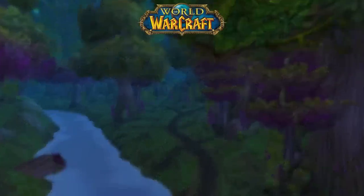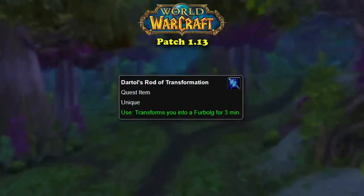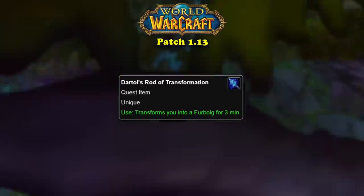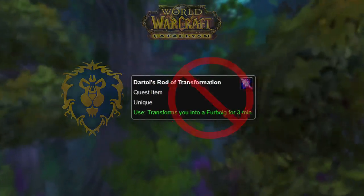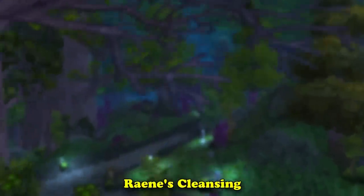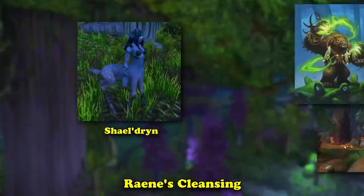The next item on our list is a quest reward from Classic called D'Arthol's Rod of Transformation. This item was added in Patch 1.13 and became somewhat famous in vanilla. Unfortunately, D'Arthol's Rod of Transformation could only be obtained by Alliance players, and the wand was removed entirely in Cataclysm because of the zone revamp. D'Arthol's Rod of Transformation is from a quest called Raene's Cleansing in Ashenvale, which has the player help a dryad named Sheldras who is trying to remove some of the corruption from the local furbolgs.